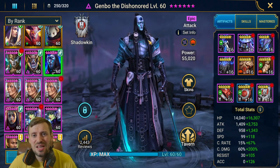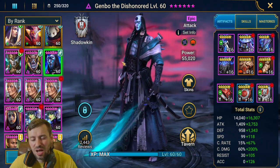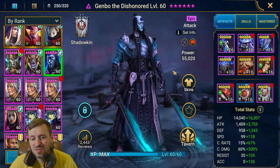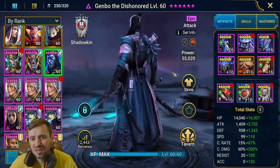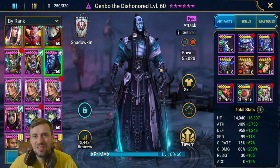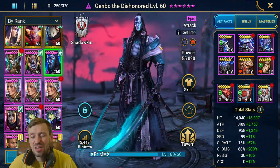He is an amazing champion. Let's take a minute to appreciate his aesthetics — I absolutely love the design on this guy, from his clothes to his swords. Apart from his haircut, I'm not too keen on that, but everything else, even the daggers on his back — this guy just looks amazing. Anyway, let's stop perving over Gembo and look at his build.